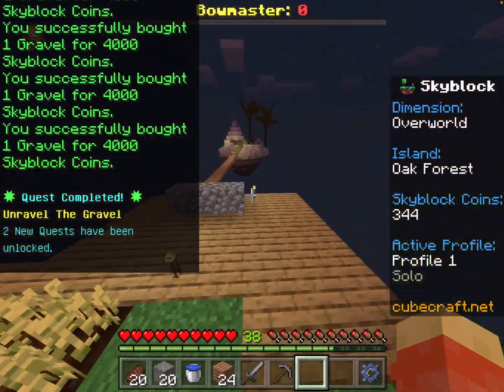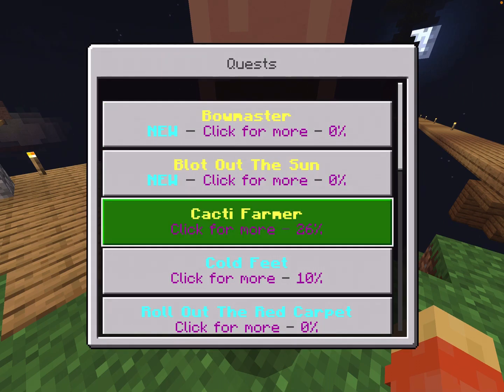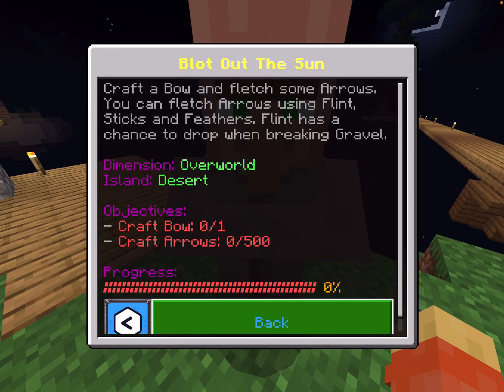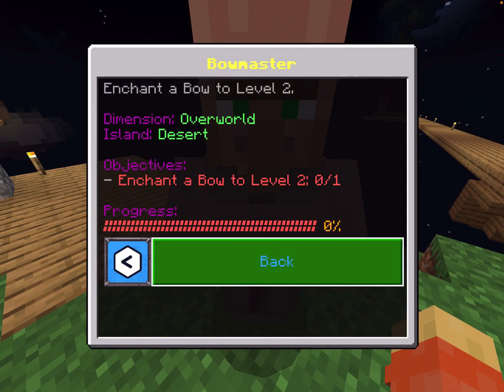Now, in order to complete this gravel quest, we need to be spending 80,000 Skyblock coins - oh my goodness. But we have all the money we need, so let's go ahead and buy blocks, gravel - here we go, this is the last one. There we go! Two new quests have been unlocked - that's what I like to see. We have 'Blot Out the Sun' - craft a bow and craft 500 arrows! And 'Bow Master' - enchant a bow to level 2. Good thing we saved our lapis.